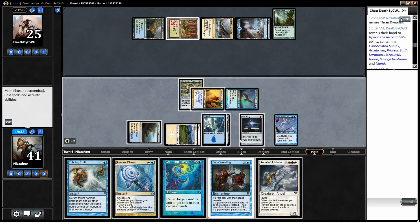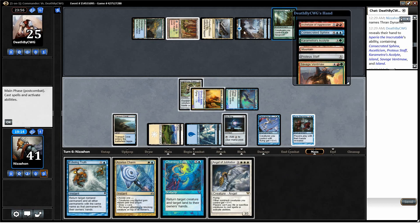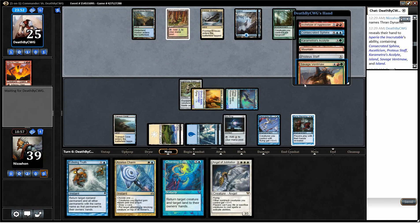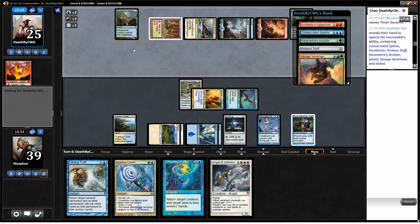We do have to tap all our white, but that still lets us leave up mana for Echoing Truth. Well, maybe I play Xur's Weirding instead. Yeah, I am going to play Xur's Weirding. So we get to decide whether or not he draws stuff for the rest of the game, while we constantly get to search our library for a card every turn. We basically have him in lockdown. We do not want him to get Inferno Titan, so we're going to pay two life to put it into his graveyard. Angel of Jubilation will negate our Xur's Weirding, so that was a bad idea — I kind of forgot that's how that worked. So that was a bad card to grab, I think.